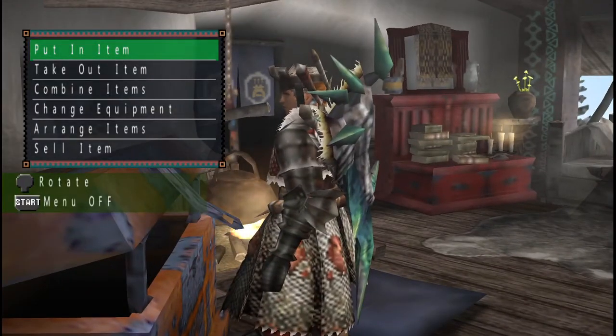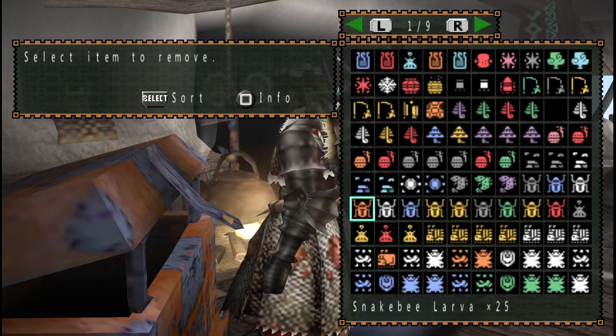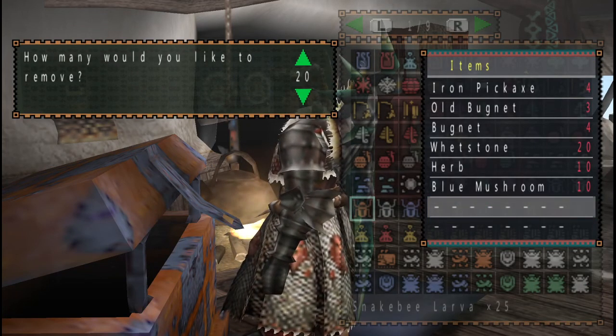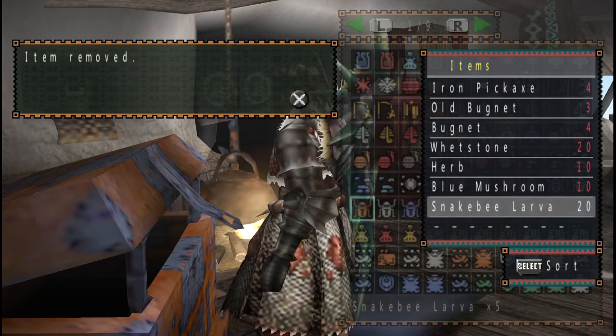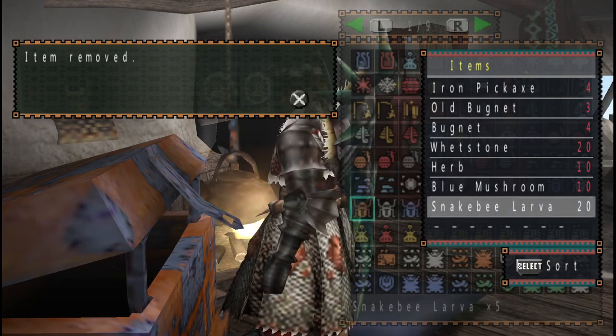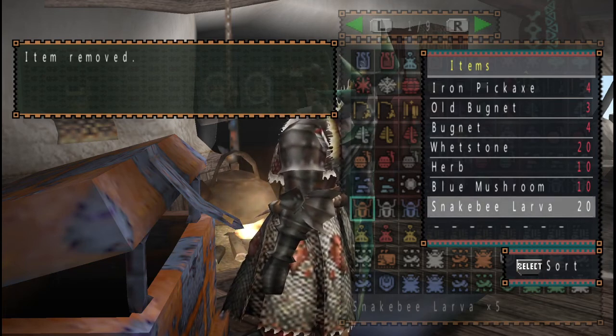We're going to be hunting for bait, just going for golden fish. We're going to teach you how to make golden fish bait to guarantee that you get a golden fish every time. You're only going to need 20 snake bee larvae, which you can either buy from the old woman down by the quest giver, or find when you gather honey in certain gathering spots on any of the locations.